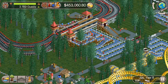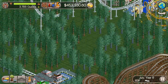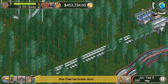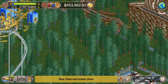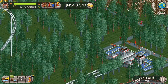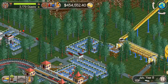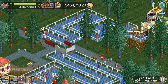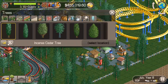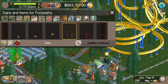Now that that's done, I wanted to build a couple of rides today. I wanted to fill up this space right here next to the wild mouse. I accidentally deleted the entryway so that people can actually get to the food here — that's probably a good thing to fix.